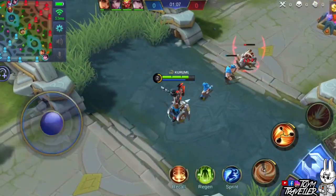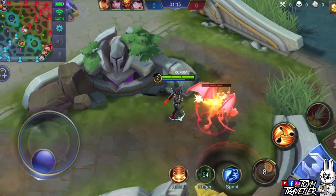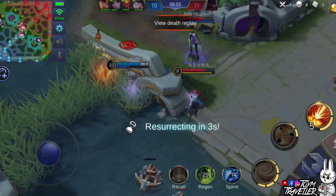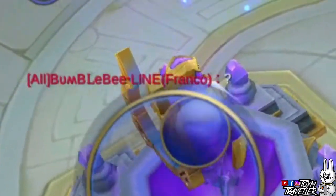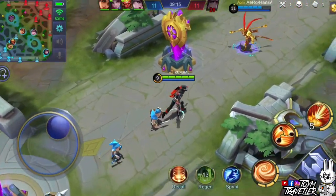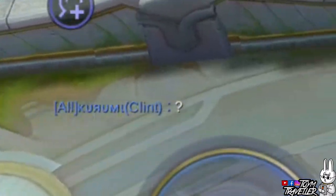You can farm faster by always killing jungle monsters after every minion wave. Additional tip: when enemies try taunting you with words, do not fall into their trap — they just want you to tilt and ruin your game mindset. Instead of tilting, take it as motivation to beat the enemies better. That way, before you end the game, you can return the favor.